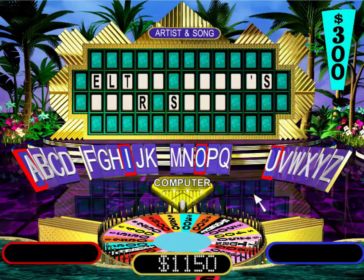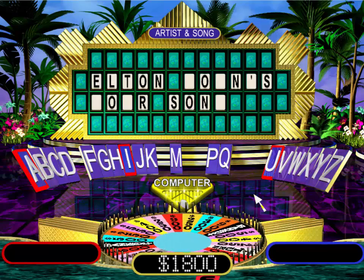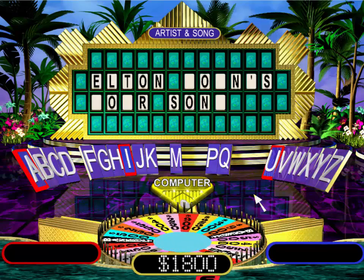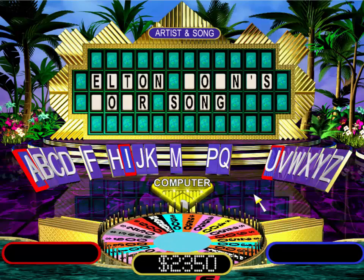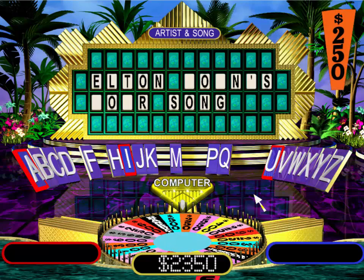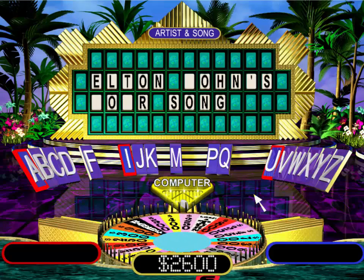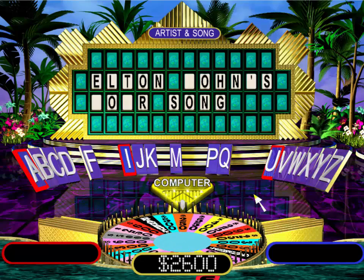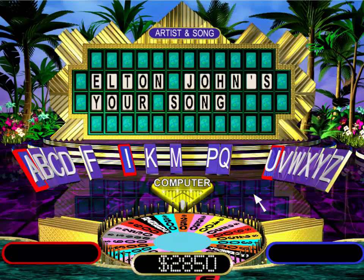Three-hundred. Is there an N, Vanna? Good. There are three N's here. I'd like to buy a vowel, please. An O. Okay, four O's as a matter of fact. I'll spin the wheel. Five-fifty. I'll try a G. Only one G. I'll spin the wheel. Two-fifty. Is there an H as in happy? Yes, there is an H. I think I'll spin, Vanna. Two-fifty. Can I have a J as in John, Vanna? One J. All right, let me try this. Elton John's Your Song. Oh, I love it.